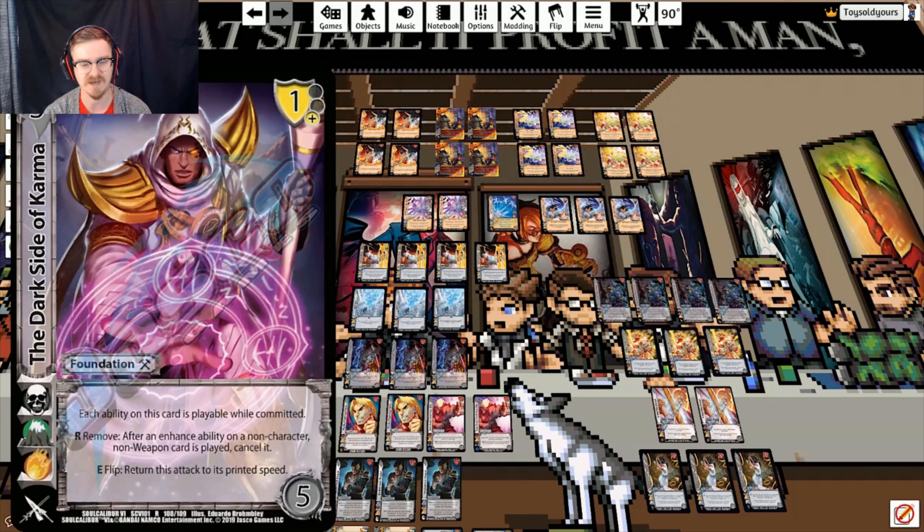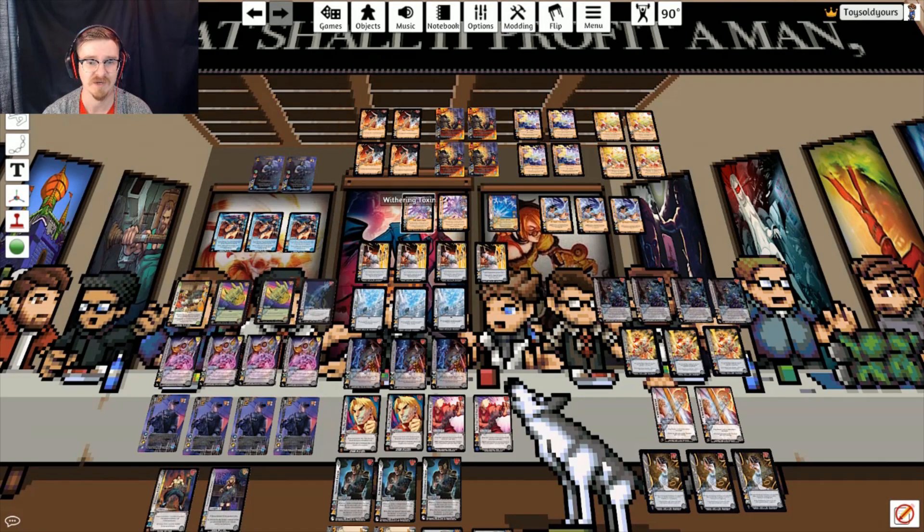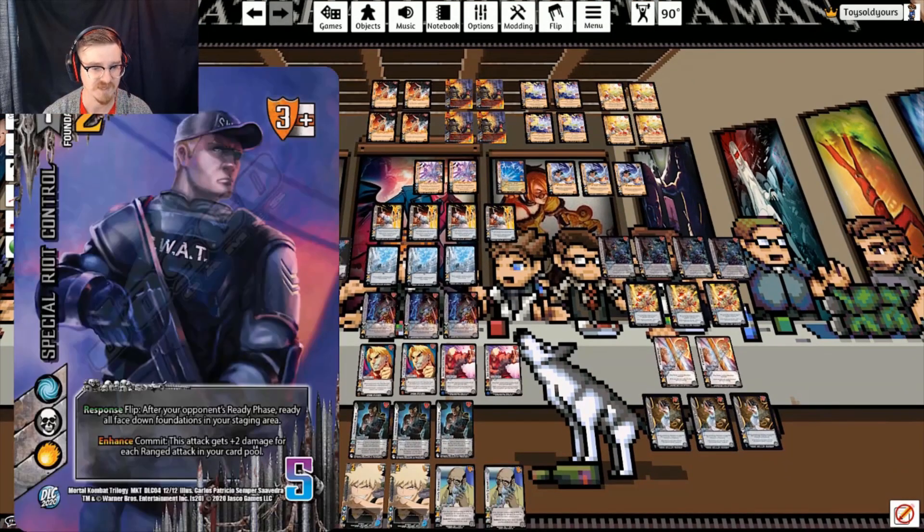We're running four copies of Darkside — it's fantastic. It negates things, it's playable while committed, it returns things to printed speed, and it's got a one-plus low block. We're only running two checks so it is fairly safe to push out four of those. We're running four copies of Special Riot Control, which is massive damage pump in this deck — it is two per ranged card in our card pool, which we can easily push to three or four. Getting a plus six or plus eight damage on an attack is a great way to finish things, especially once our opponent can't full block any longer.